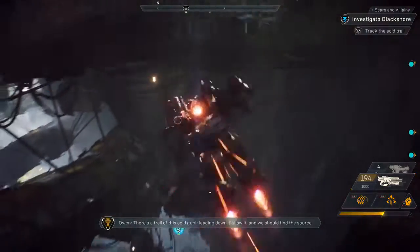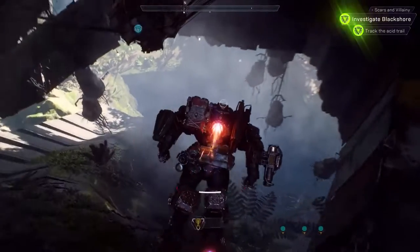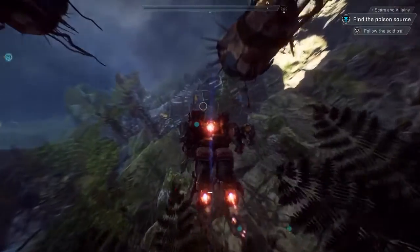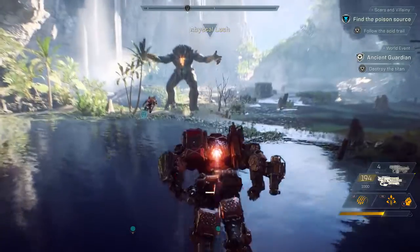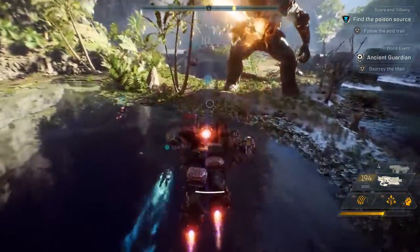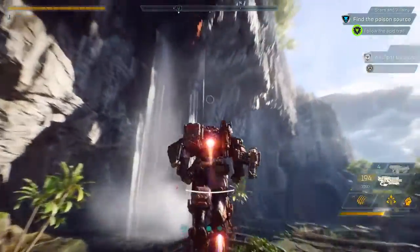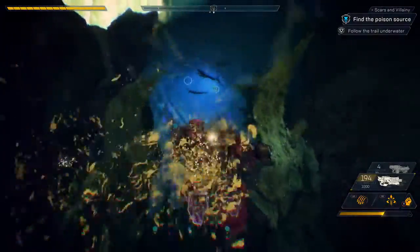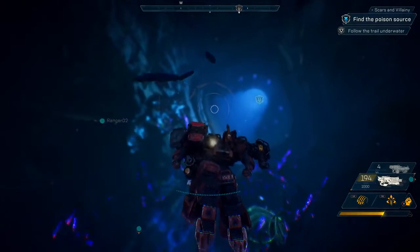Train of this acid gunk leading down — follow it and we should find the source. Hang on, something isn't right. So that Titan was way too powerful for our squad, at least for today, so it was wise to avoid him.